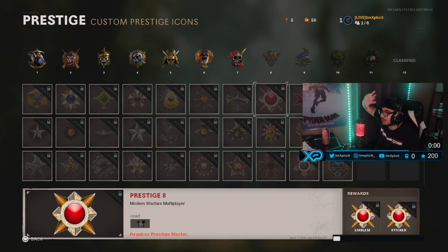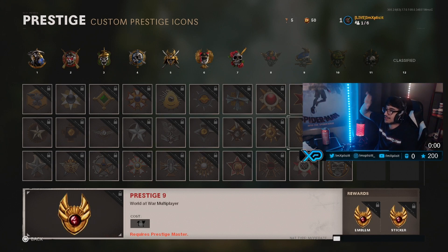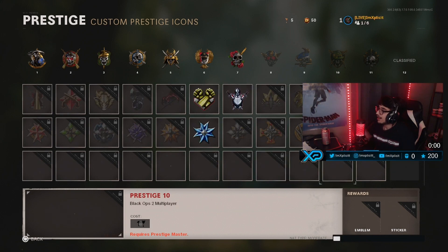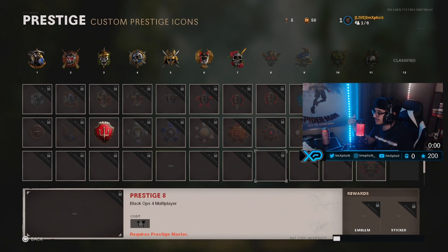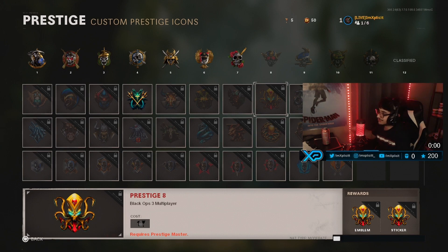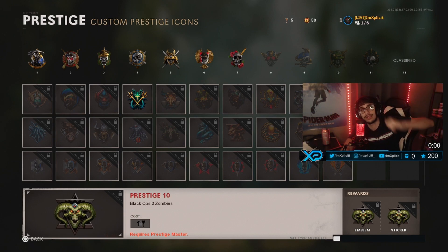Let me know in the comment section down below — if you were to have five keys, which emblems would you choose? I'm actually about to go do that real quick and give my answer first. If I had five keys like I do right now, I would get P10 on World at War, P8 on BO1, prestige master on BO2, prestige 10 on Ghost, and then last but not least — it's gonna be a hard decision — either P9 on BO4 or P8 on BO3. Keep in mind, you do have to reach those prestiges in order to unlock them — you can't just simply buy them. You can only buy up to the prestige you are at. See you guys in the next video — hopefully you guys enjoyed, make sure you drop that like and subscribe. Peace!